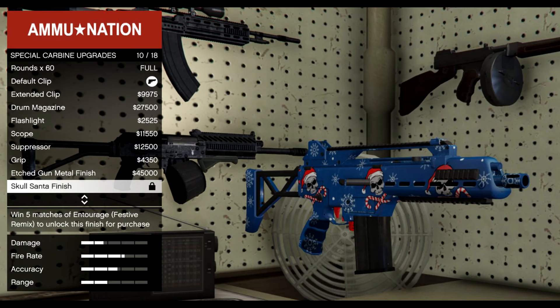Next we have the Skull Santa finish for the Special Carbine. It's a pretty awesome livery with a skull and Santa as well as candy canes and snowflakes blending together with a cool looking blue background. It's definitely a must-have livery and I think it would match the Gooch outfit pretty well.